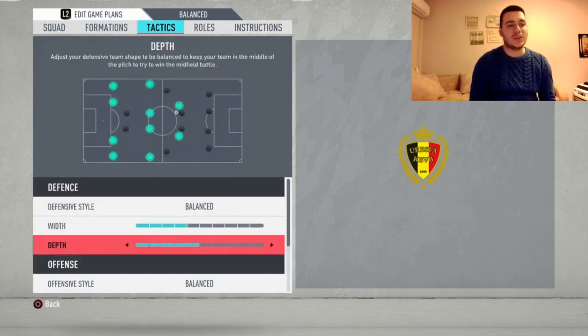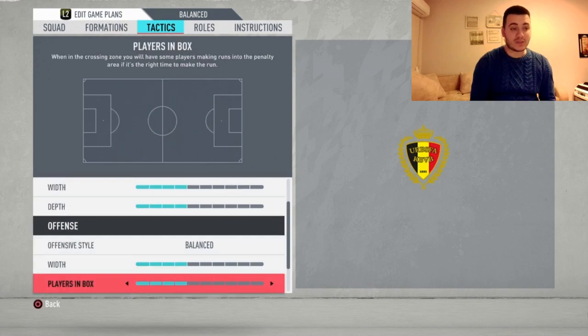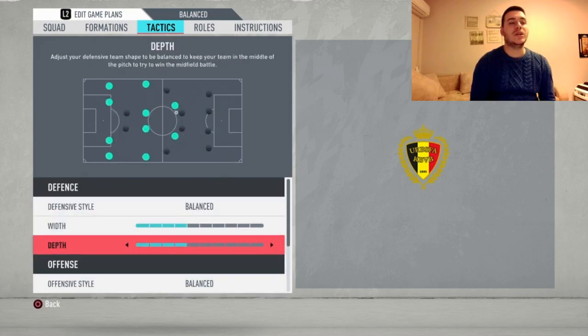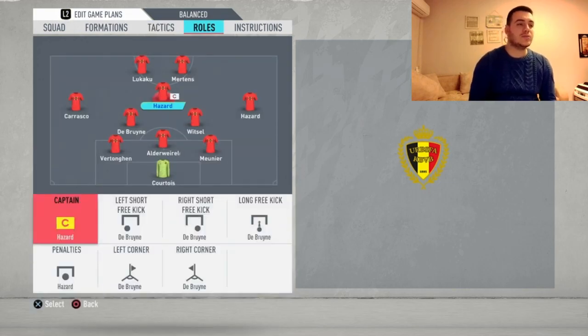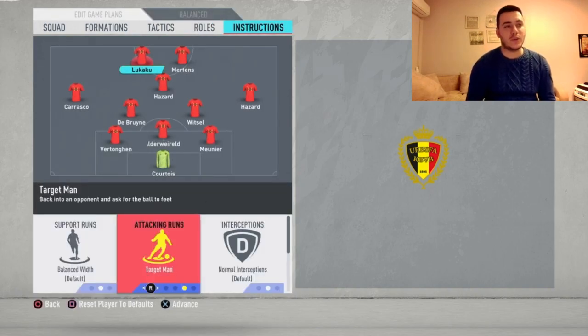Going to the tactics: defense is going to be on 4 with deep 4 at balance. On offense, 4 players in the box, 4. We're going to leave everything at balance, and corners and free kicks we'll leave at 2. So everything at 4, defense and offense at balance. For set piece roles, Kevin De Bruyne is going to take care of everything there.